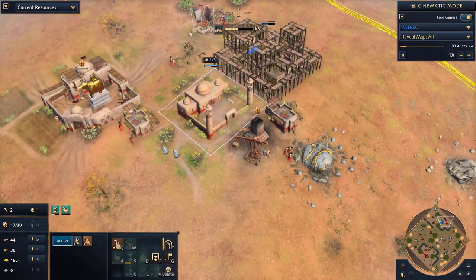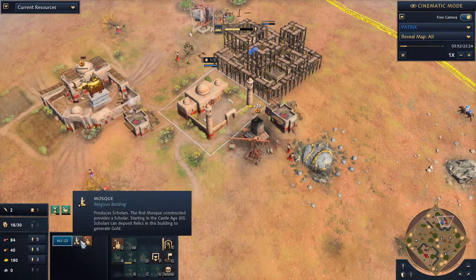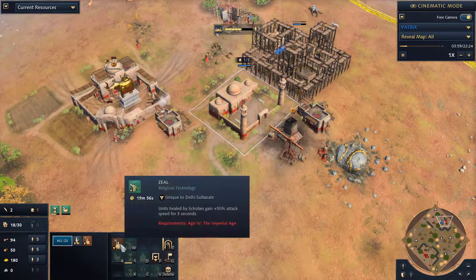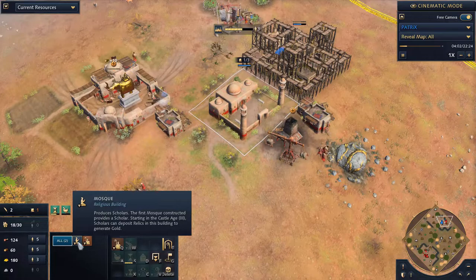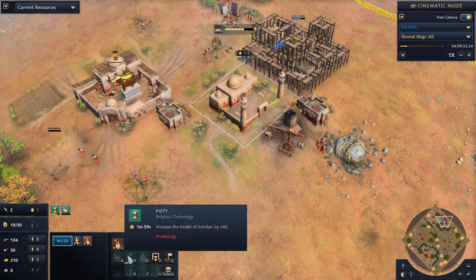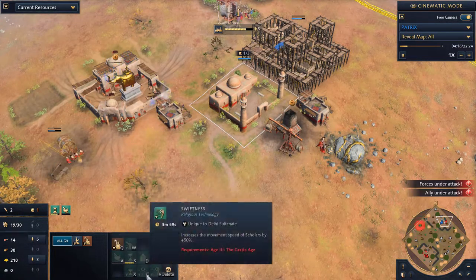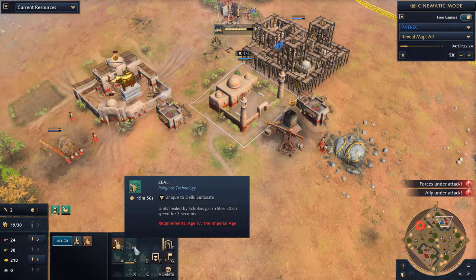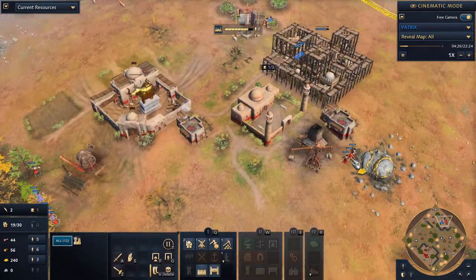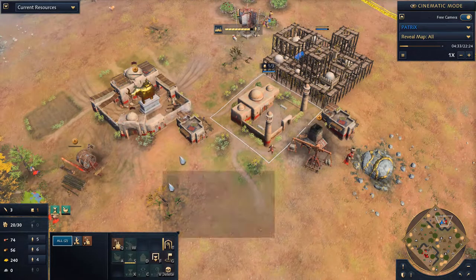The way the mosques work — if you have three scholars in there, they increase or decrease the research time of buildings in the area. For argument's sake, this mosque right here has a standard rate at which research happens, and they cost zero resources. So you can reinvest all your resources into military, which also makes up for the very expensive elephants. Scholars are very important — get them up.